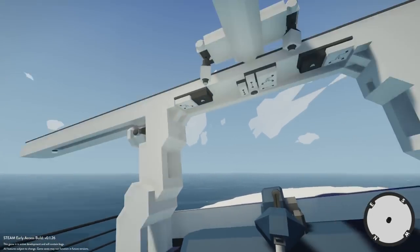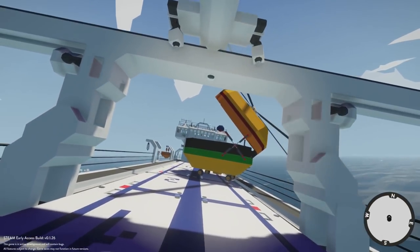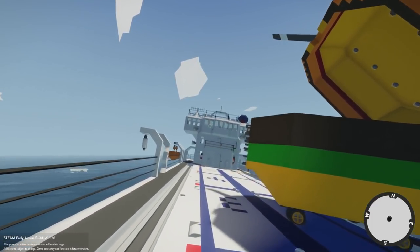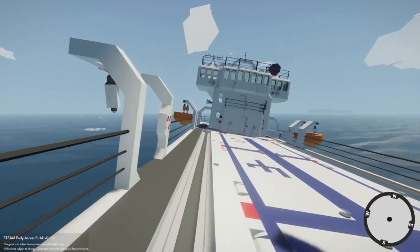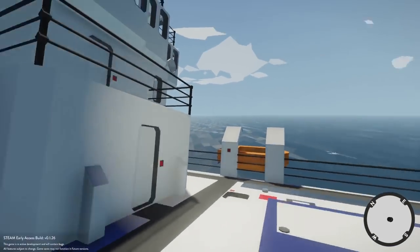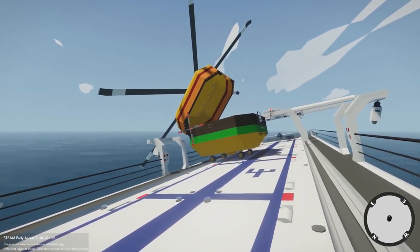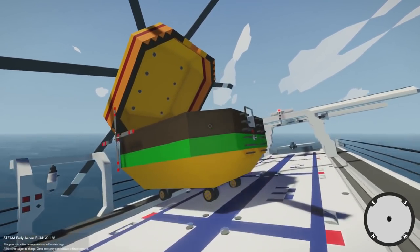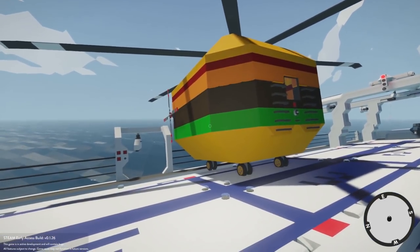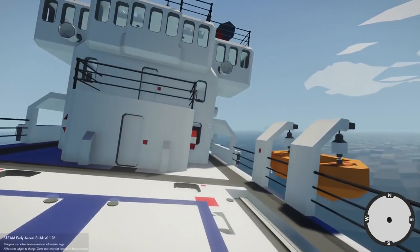That's gonna wrap it up for this episode of Stormworks. All creations will be linked down below — I highly suggest checking out the sinking ship especially if you want that feeling of going down underwater, because that was absolutely amazing. It's probably one of the craziest things we've done on Stormworks so far. Hopefully we see more creations like this appear. I hope you guys have a great day — comment below with any suggestions for the Stormworks series. Like and subscribe, and we'll see you next time!